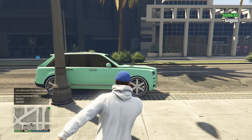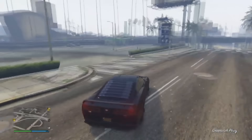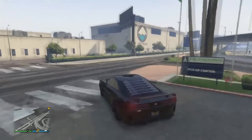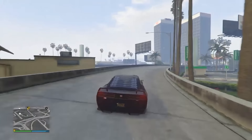Next up is an Imani Tech muscle car, the Buffalo EVX. This one's a pretty quick muscle car, but it's got some terrible brakes — after going at high speeds, trying to brake is near impossible. Surprisingly, this isn't just an ordinary muscle car; it's also electric.